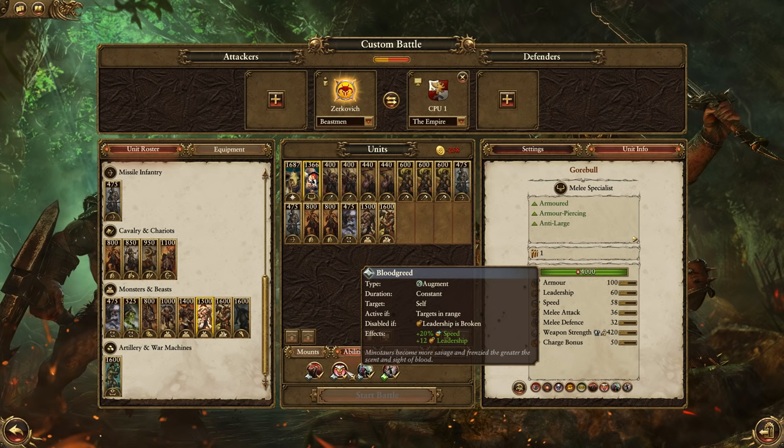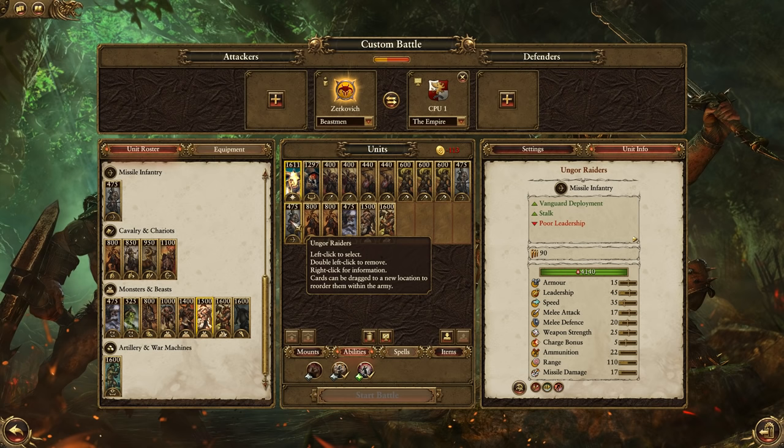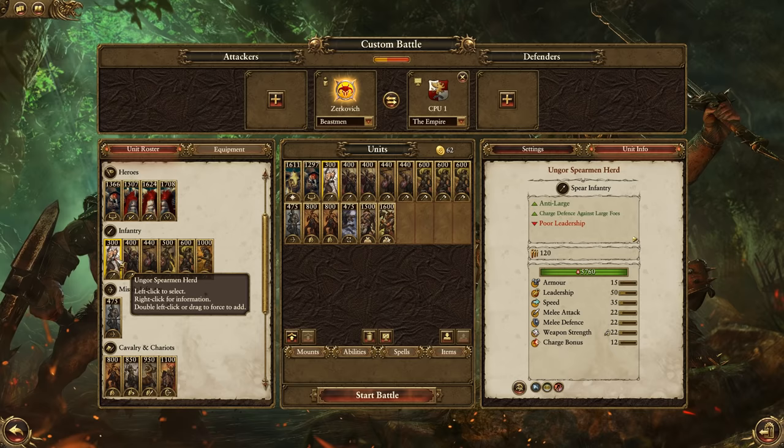I've gone over my funds limit so I'm going to try and find a way to cut some costs — ideally by getting rid of some spells I probably won't really use. Speed and Vigor, we can get rid of that one. Khazrak has two plus sixteen leadership spells, let's get rid of one of those. Still over, so I'm going to have to find another way to cut costs — I'll take one less unit of skirmishers since I've got plenty of other things that can deal with skirmishers: the Centigores or my Chaos Warhounds. I'll bring an extra unit of spears with the money left over.